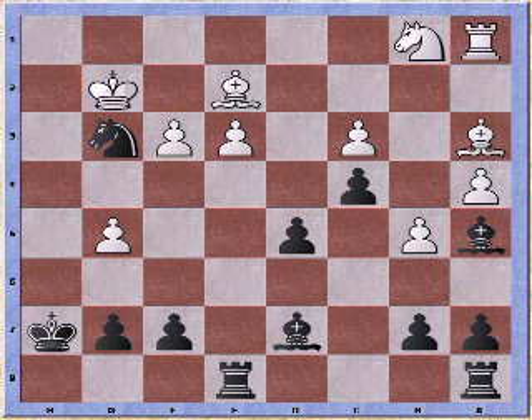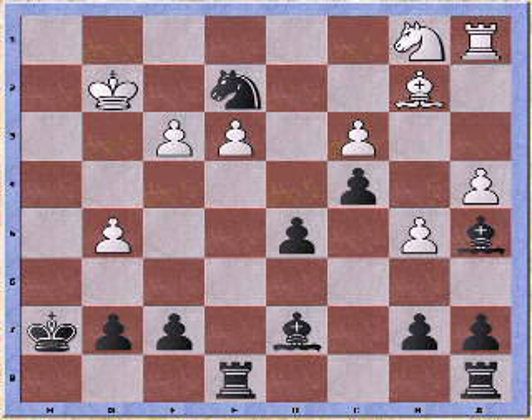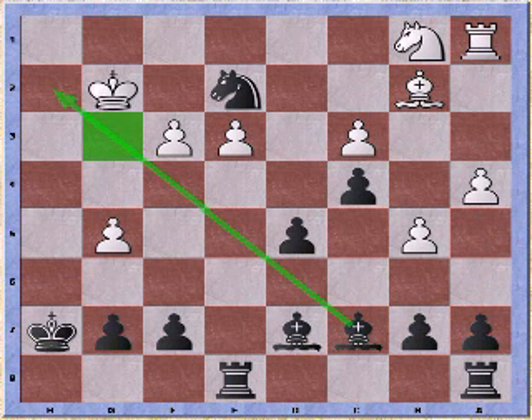King moves to g2 and here I can grab his bishop on e2. It's interesting to point out that at this point my knight is almost trapped and can only escape to c3, where we can grab a pawn as well, because I still have the bishop covering that square. But black develops his bishop in order to prevent that retreat.